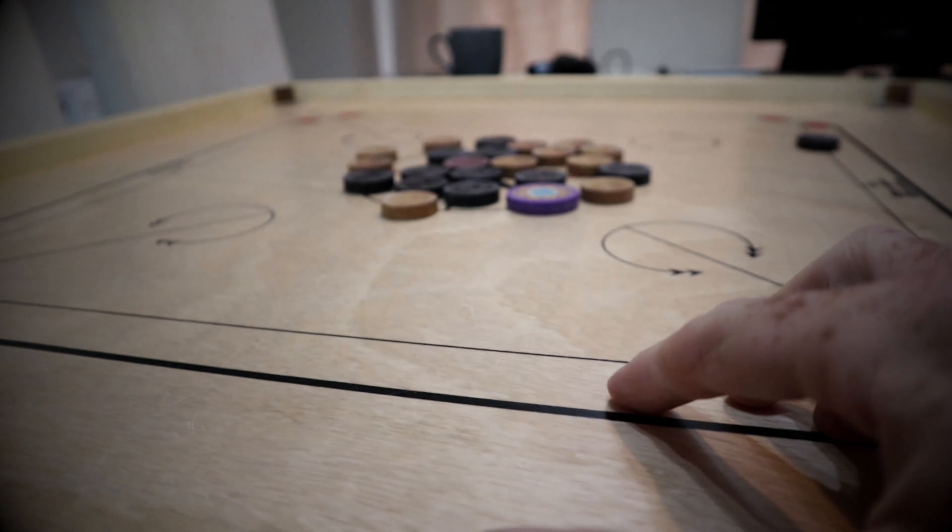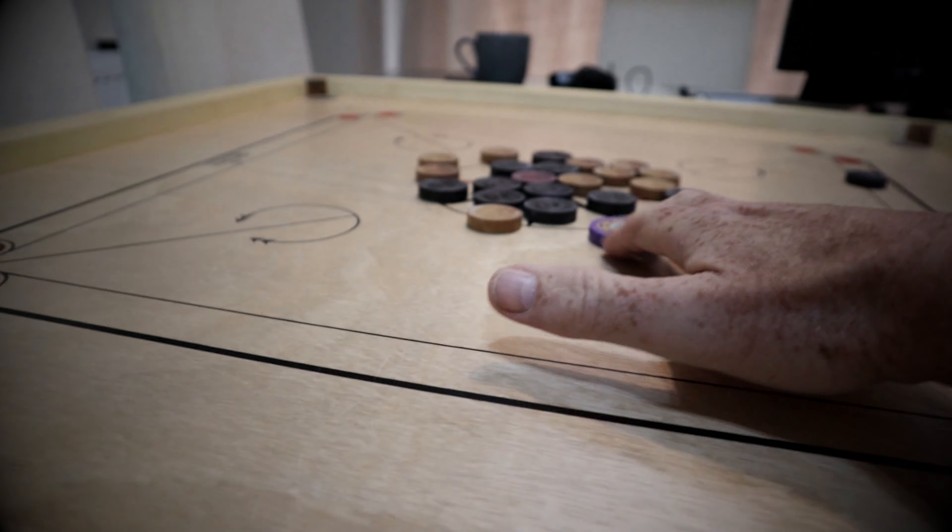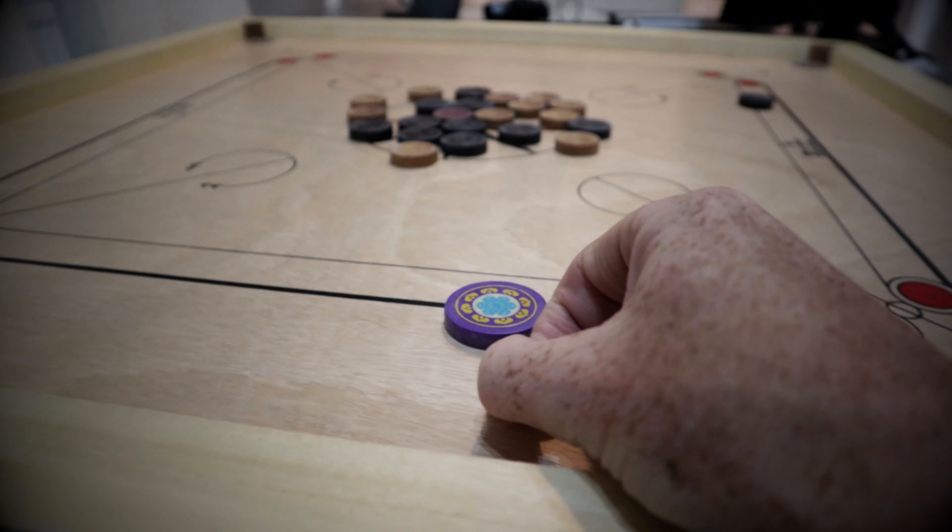There's a variation played in Eastern Europe that uses cues to knock the puck instead. We've got a really nice board in the garage — it's really good. That's our number 7: Carrom.